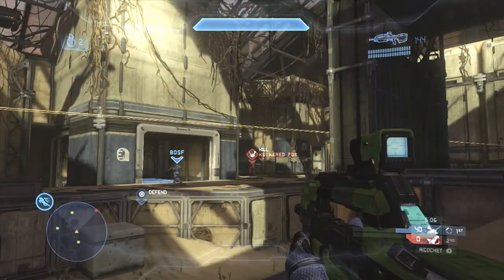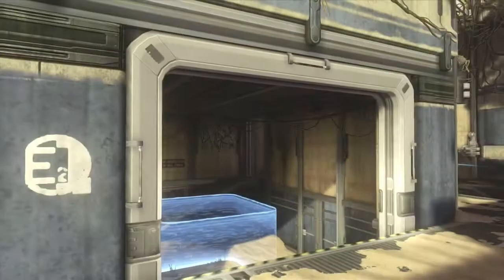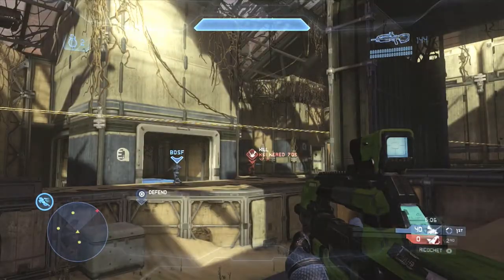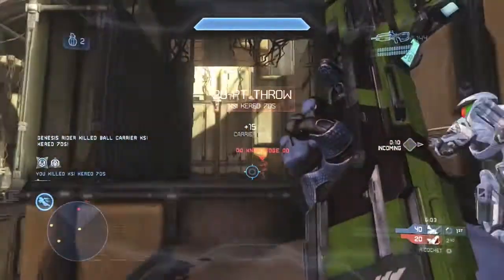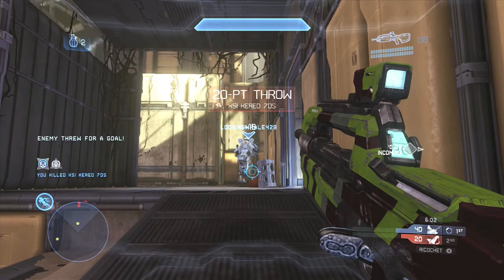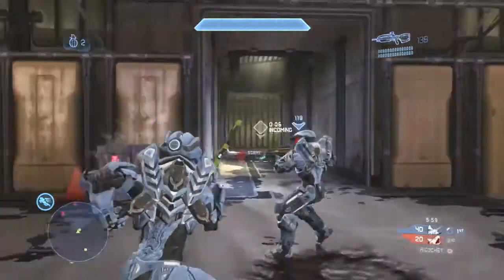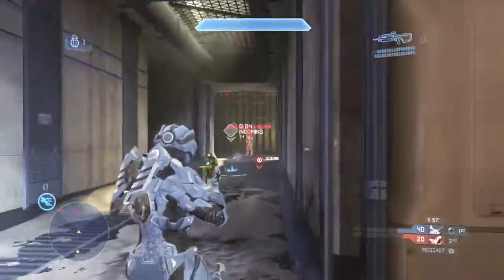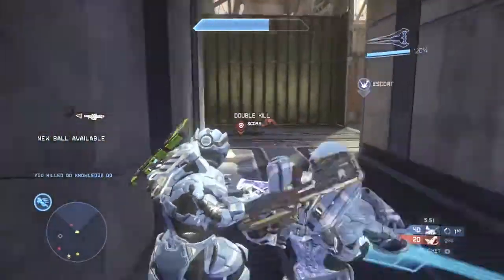We immediately nade where he's going to be, and it ends up working out. When this guy comes around the corner he dies, but the ball still goes in — that counts as a 20-point throw. It should really be noted that it is a legitimate strategy to bum rush the enemy zone and die, because your character's momentum carries the ball forward a few feet as long as you didn't actually throw it.